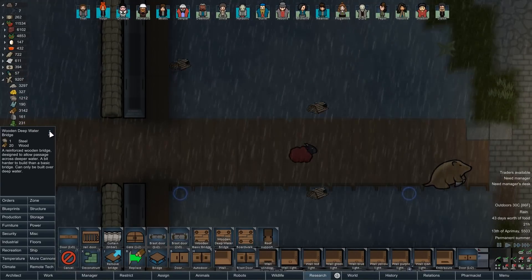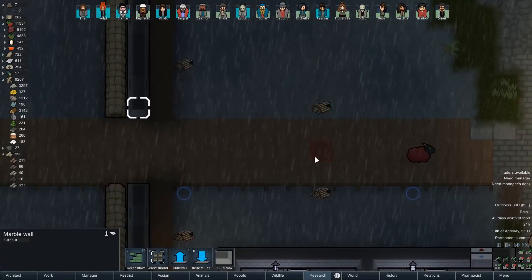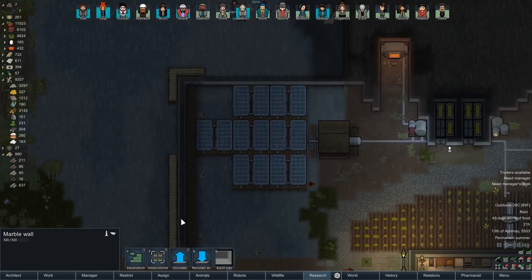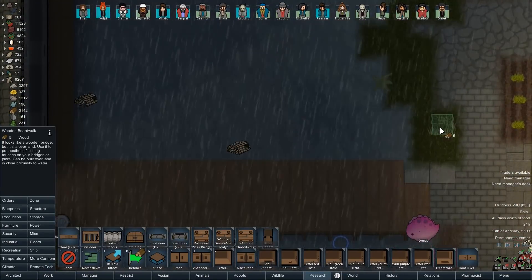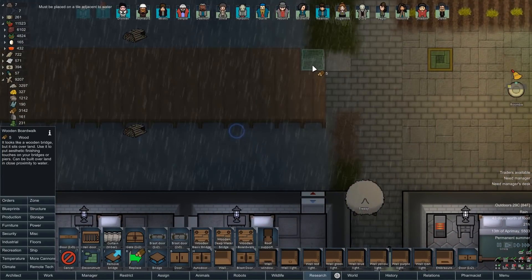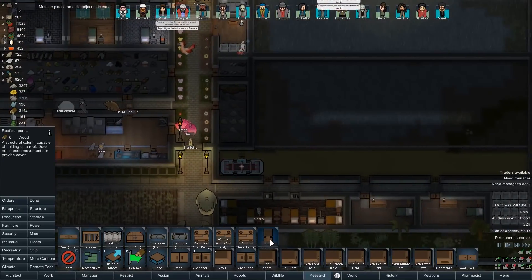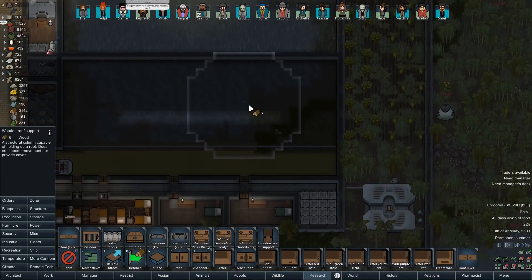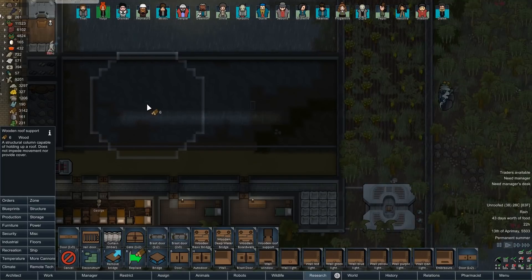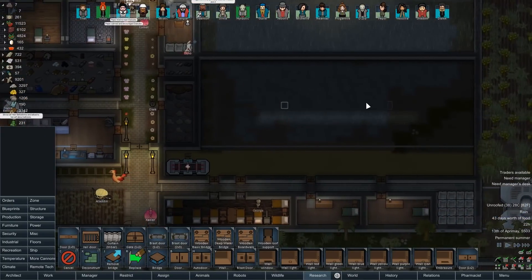Deep water can be built over - deeper water bridges don't hold anything either. We can keep the marble walls here but they're grandfathered in. Boardwalk is like bridge squares but you can put them adjacent to land area just to make things look uniform - I'll probably want that a lot later. We have a roof support, which I'm going to need right here, so the timing is perfect. Three in on each side - close enough to perfect - and I like the idea of making them out of wood.